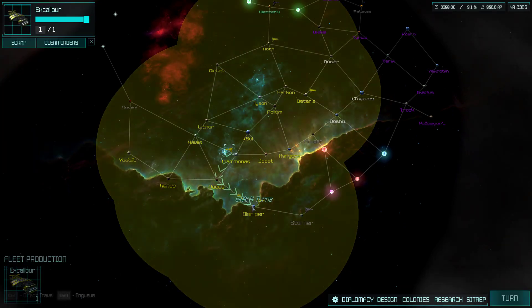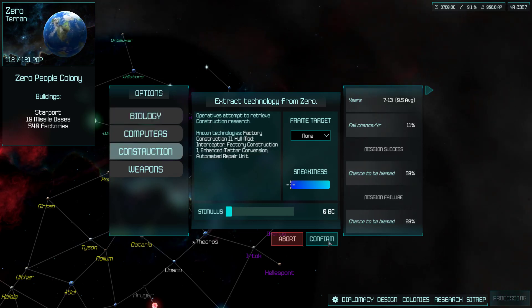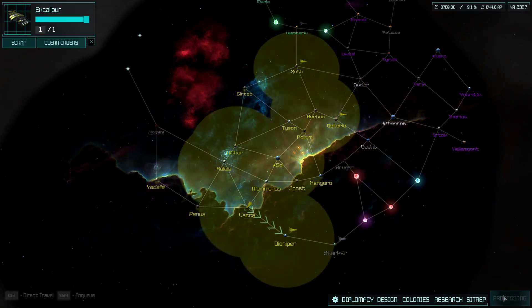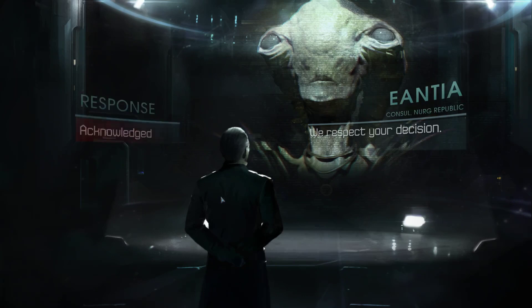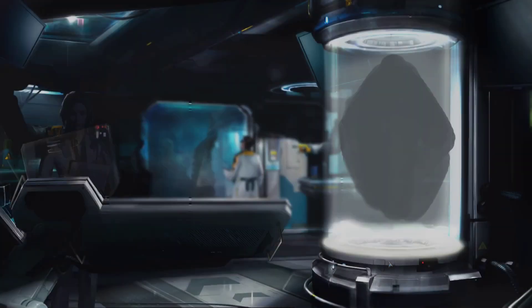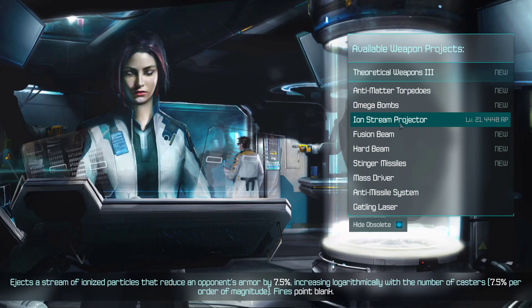I'm going to assume our technology is more advanced than theirs. I want auto repair unit — that's all there is. Sweet. Cheaper factories — always good. I wish we could just tell them star charts are off limits. Alright, by the time those ships arrive — omega bombs, not to be confused with the omega-5 bomb. Ion stream projectors: terrible in small doses, but you start piling them up and they really do awful things to enemy ships.